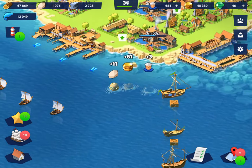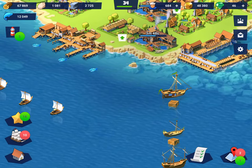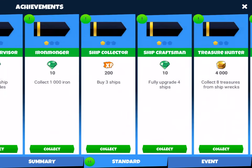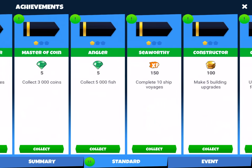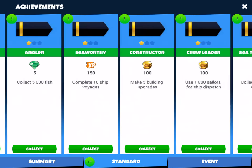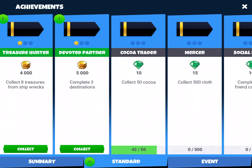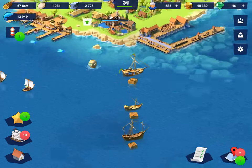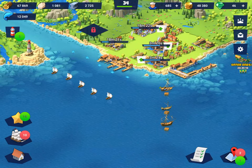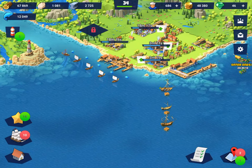You also want to always be tapping the little crates, barrels, or helmet things around your port. You want to tap them because they give you rewards, and you end up getting achievements from them too. They're all super helpful - they give you diamonds, XP, and coins. It's free resources, so you definitely want to do them.